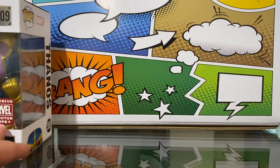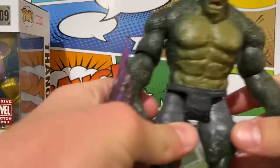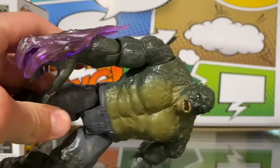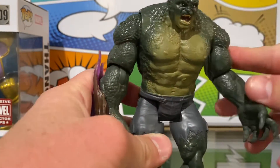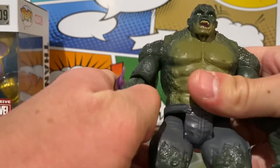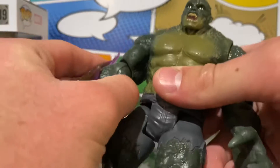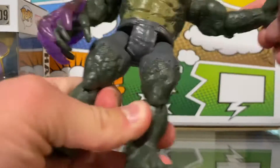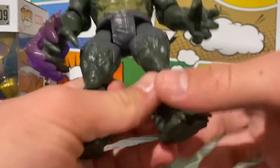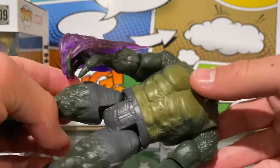Let's move on to the Gamerverse figures. So our first figure, we have the Abomination from the game. I actually really like the fight scene with him and Hawkeye in it — it's actually one of my favorites in the whole story campaign mode. Pretty good game; not many people liked it, but I really liked the story mode. Hopefully we can get a second one and maybe just make a couple of changes and improvements.